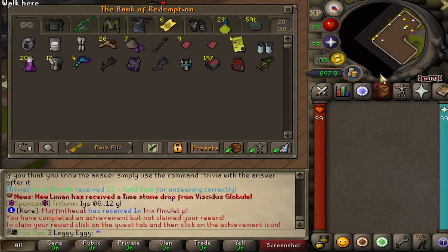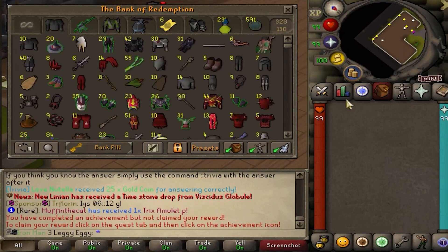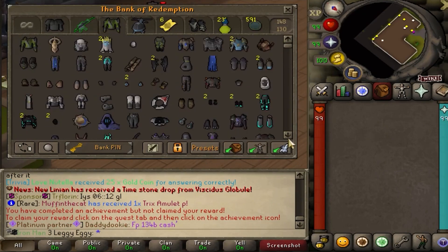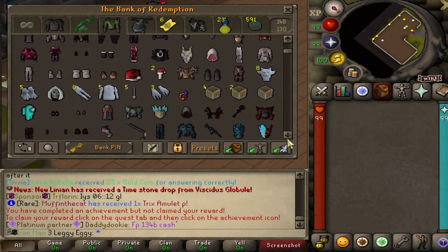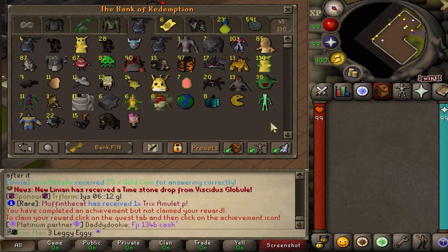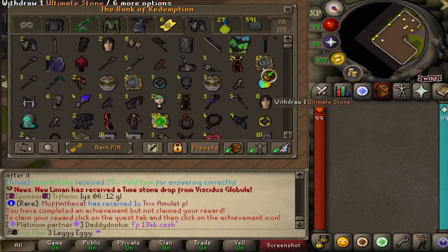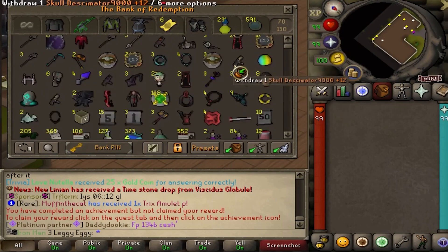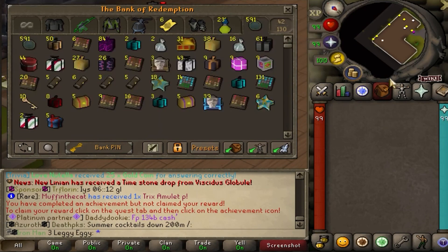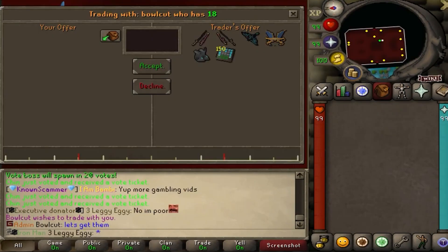Real quick, just a bit of a bank showcase before we wrap things up - shorter video today. 900 bill cash give or take in the first tab. Second tab is all junk, same with third tab. Fourth tab is all of my beautiful custom armor sets - I've done it a lot, I will do a full bank video in the future. Next up is pets, then stuff, equipment, gear, pets, food, potions, shit I actually use. Next up is shit I do not use, more junk. And last up, the goodies - the boxes, the fatty. Stay tuned, boys. Massive coming in.